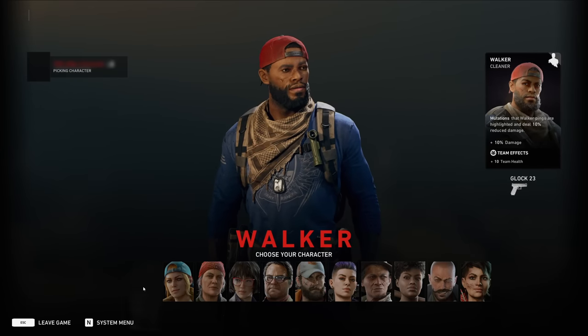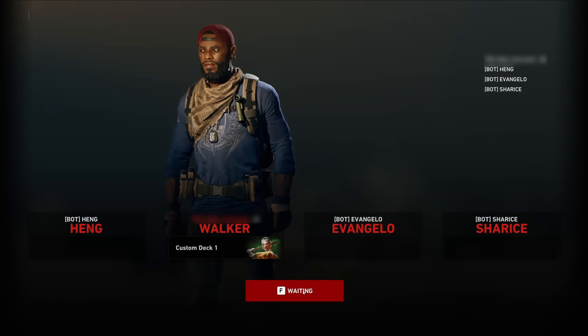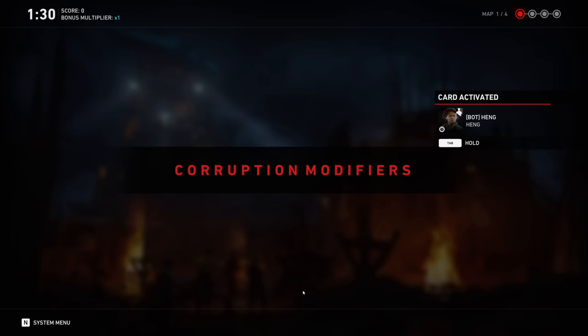Once you load into Trial of the Worm, you select your character and then your deck. Once you lock in your character and deck, you run into one of the first pillars of Trial of the Worm, which is the corruption modifiers.